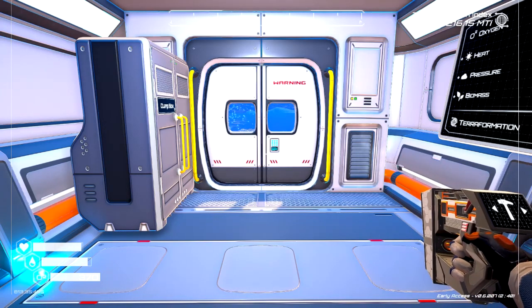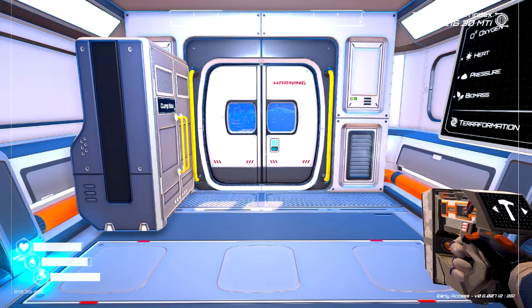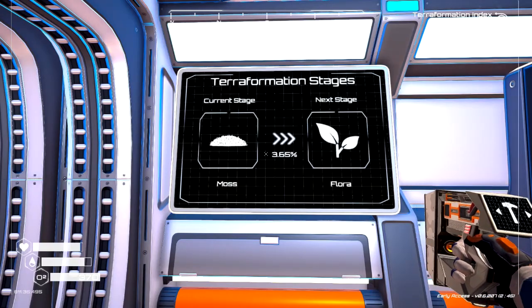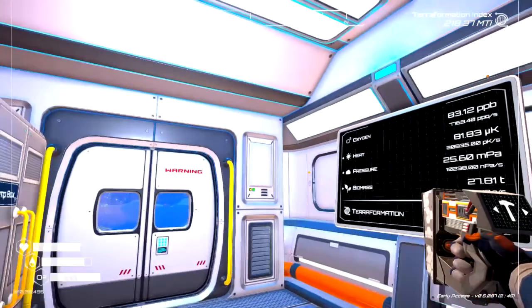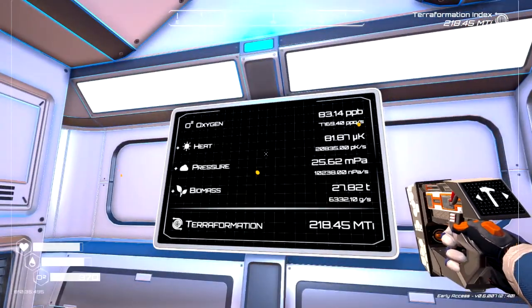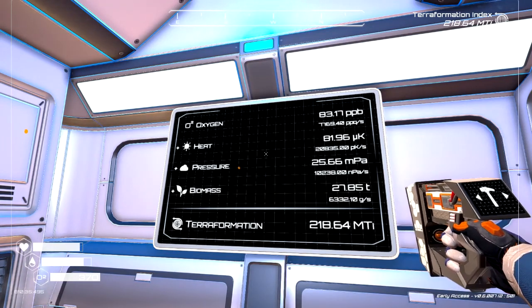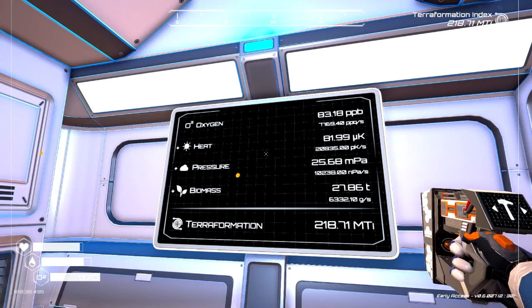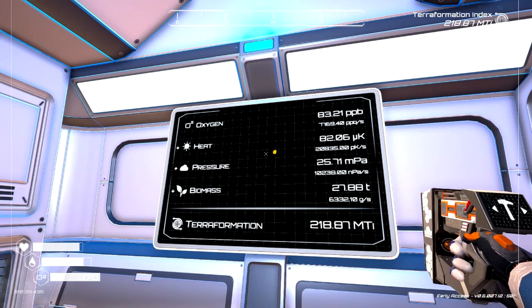Hi everybody, today I'm going to show you how to get to the mushroom river in Planet Crafter. I'm currently on the moss stage of terraforming, on my way to flora. We will be going through some caves that are covered in ice. If you encounter ice on your way following the path I'm taking, you can just keep raising the heat until they melt.